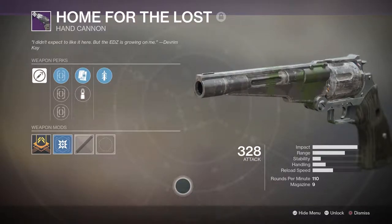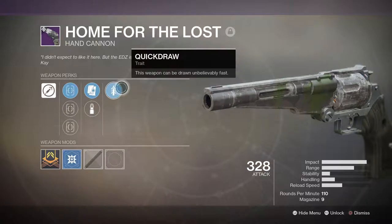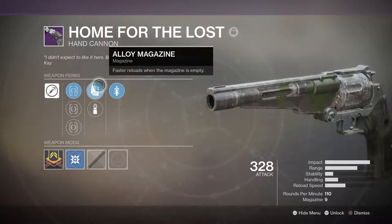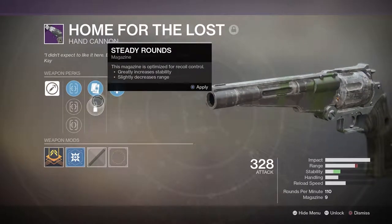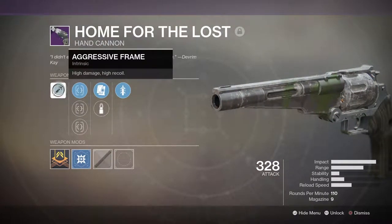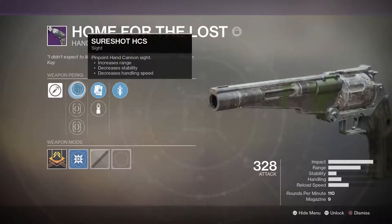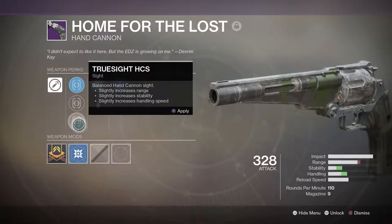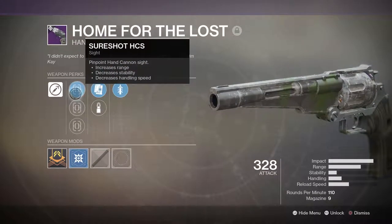Barrel, meet bottom. The perks on this weapon are Quick Draw — can be drawn unbelievably fast — Alloy Mag for fast reload when the mag's empty, or Steady Rounds for increased stability with a little loss of range. But the reason I have high hopes for this high-damage, high-recoil hand cannon is that it has Sure Shot — super aim assist — or we can go Hit Mark or True Sight, also very aim assist-y. Sure Shot I believe gives you the most handling.